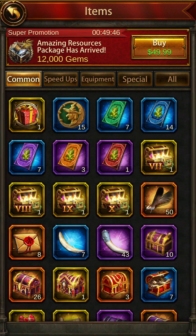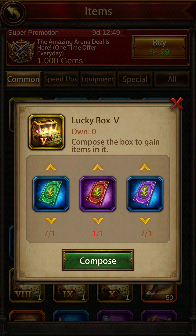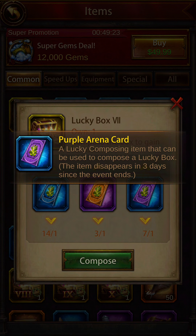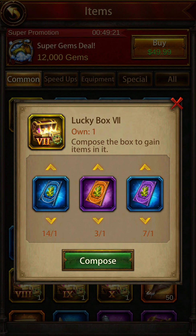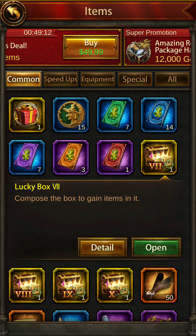Box 7's combination is blue, purple, and orange. The order does not matter — as long as you have a blue, a purple, and an orange, you can make Box 7. I have all of these composed in advance for you.